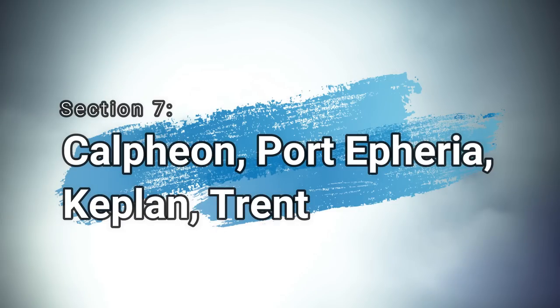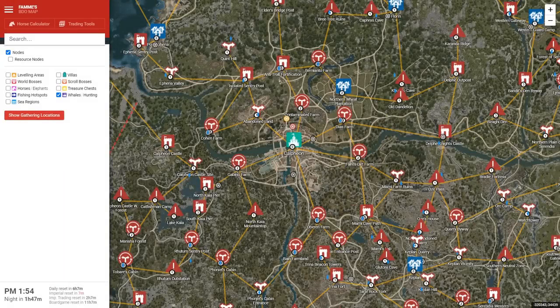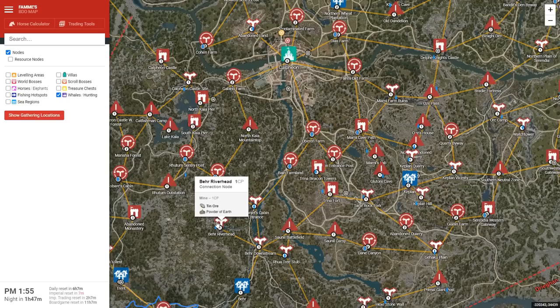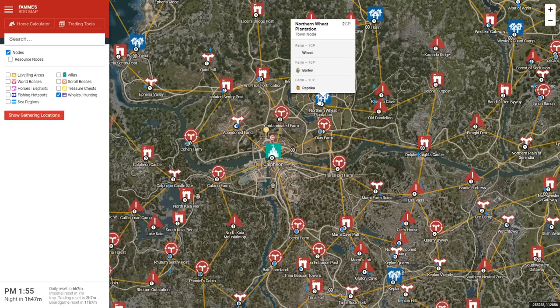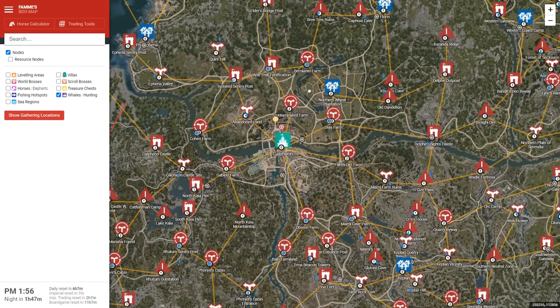Section 7: Calpheon, Portifuria, Keplan, and Trent. Calpheon has some useful nodes around it. Notable ones are Quint Hill for red tree lumps. Down south you have Bear Riverhead for Tin Ore and Powder of Earth. Nearby is Northern Wheat Plantation, which has wheat, barley, and paprika — all three nodes are useful for cooking. However, all of these nodes require quite a bit of CP, so only do it if you have some to spare or really need those items. Otherwise, there are some more useful items we'll see.